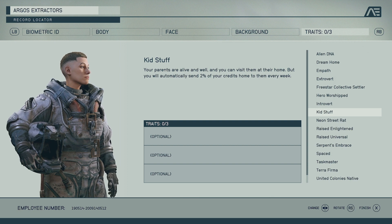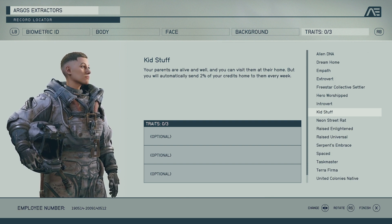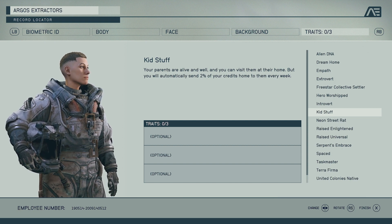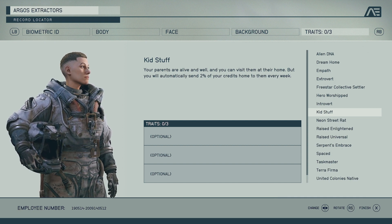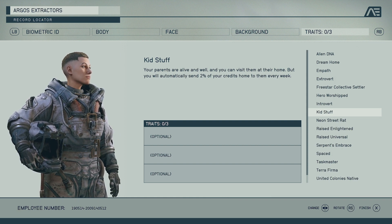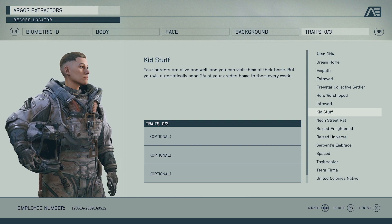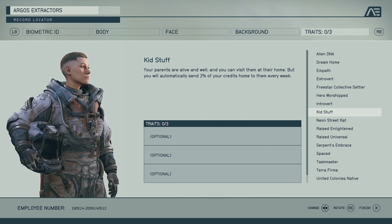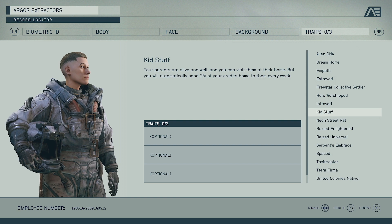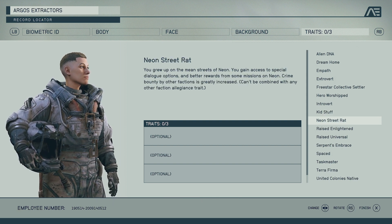Kid Stuff — your parents are alive and well and you can visit them at their home, but you will automatically send two percent of your credits home to them every week. I feel like this means you're going to get some questlines from your parents — they're always there, they've probably got a home you can sleep at, rest, get some food potentially. But you do have to send two percent of your credits, so if you want some extra story content, this is the trait for you.